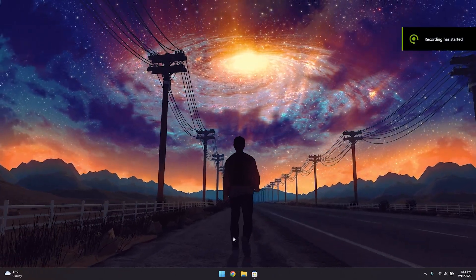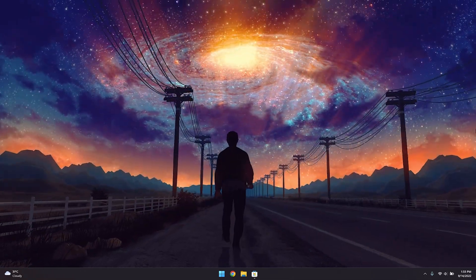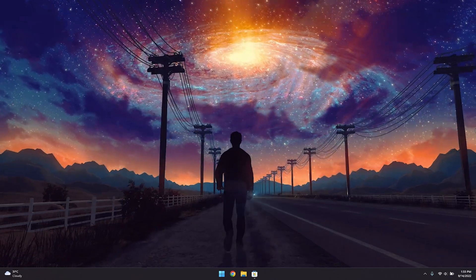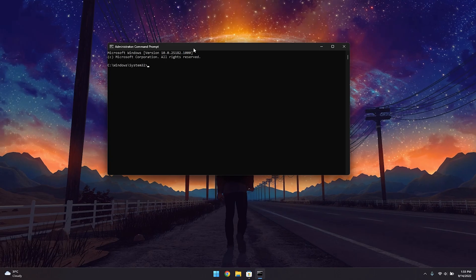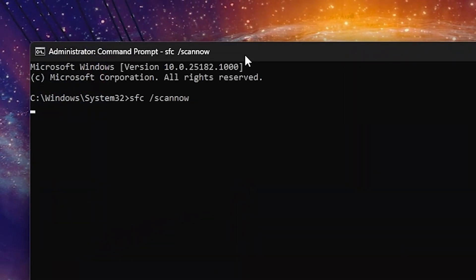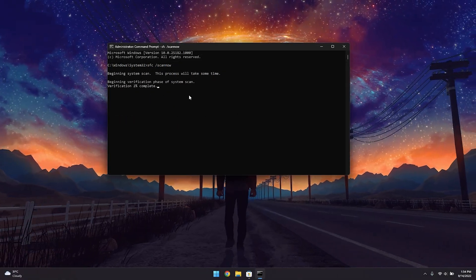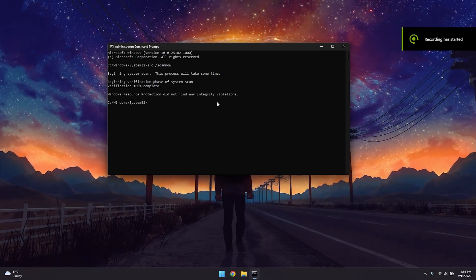The next step is to scan for corrupted Windows files. Even though this isn't directly network-related, corrupted Windows files can also cause packet loss and ping issues. Open cmd as Administrator and type 'sfc /scannow', then wait for the scan to complete — this will take a few minutes, so be patient.